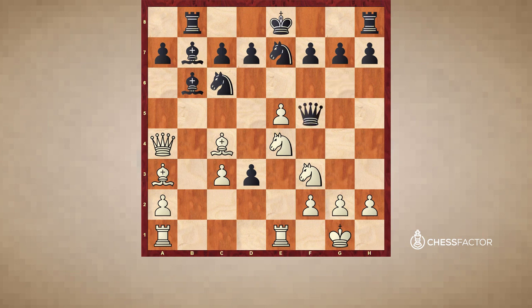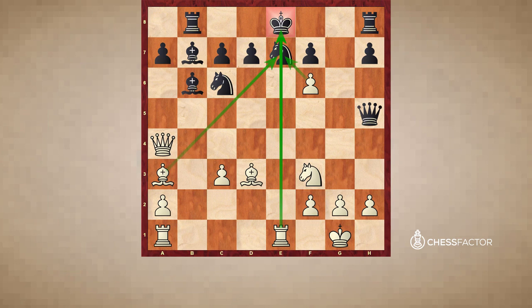Black continued with queen f5, and now white captured on d3. The threat is to give a discovered check, using the fact that the queen on f5 is being x-rayed by the bishop on d3. Black moved away with the queen, but here white uses the e-file to his advantage. Adolf Anderssen plays knight f6 check. Black is forced to capture the knight, and now exf6, and we see the massive attack built up along the e-file and how uncomfortable the black king is feeling.